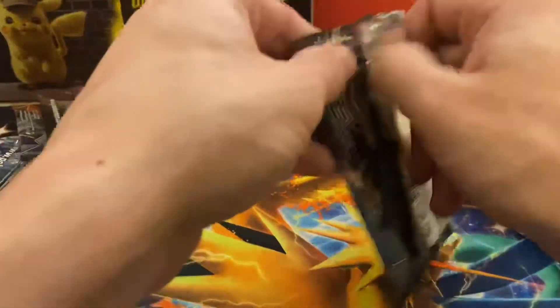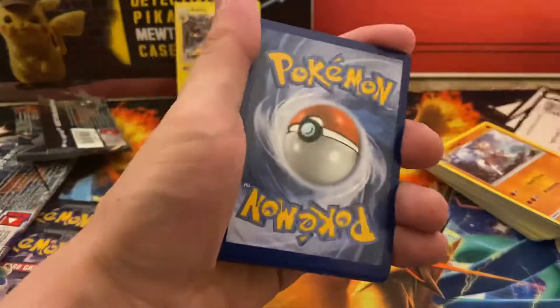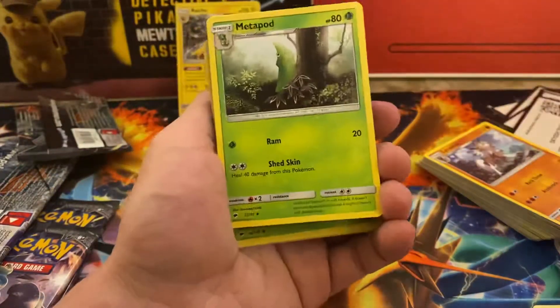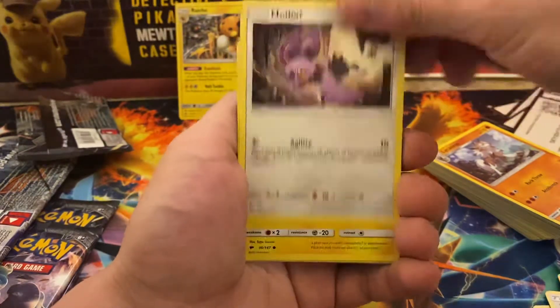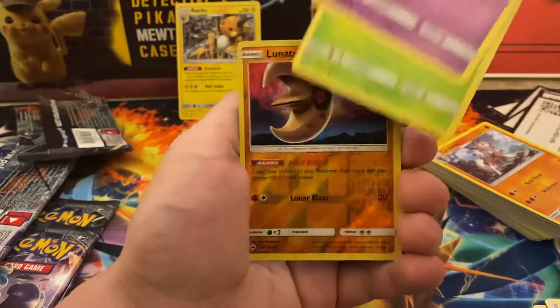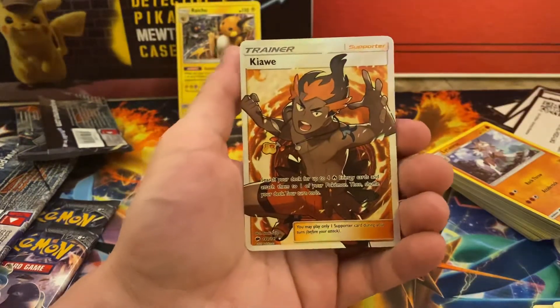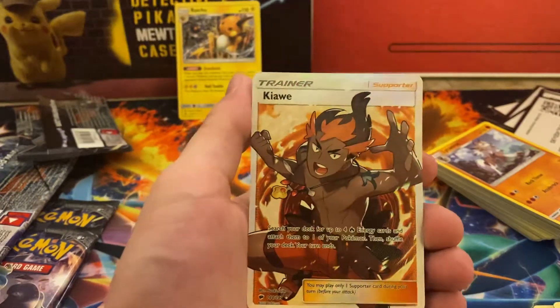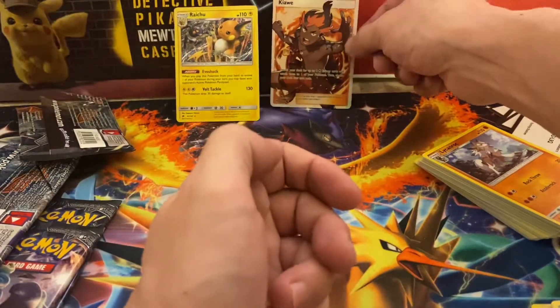Let's see if we can turn it around — we have three packs to go. I'm feeling something good out of this one. Let's go to the back. There's our Fire. Wishful Baton, Wishful Thinking, Metapod, Bodybuilding Dumbbells, Doobiter, Noibat, Pikachu, Espeon, Pants H, Lunatone — and a Full Art Trainer, Kiawe! That's pretty cool, actually really cool — all the flames around him and stuff. I think that's going to be our good pull out of this box.